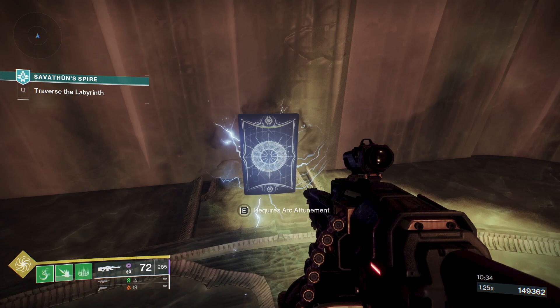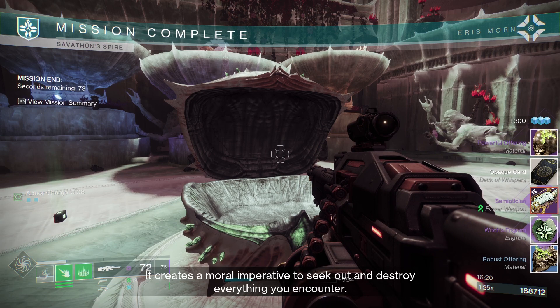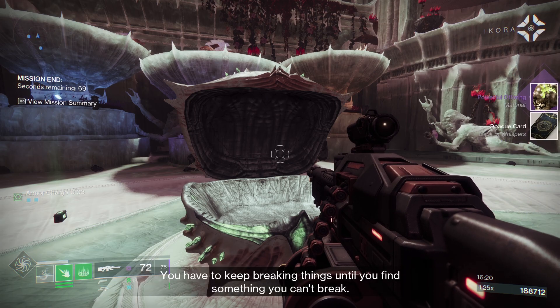I figure these cards and a lot of the other cards will become available later in the season. But you can also claim some opaque cards from the Ritual Table by earning Ritual Table Reputation.